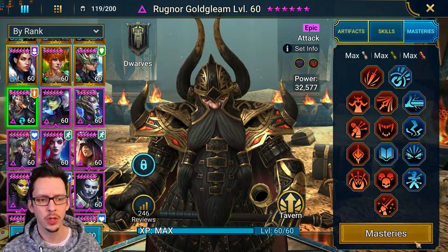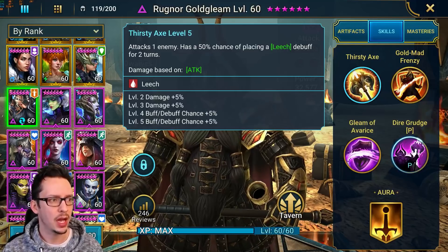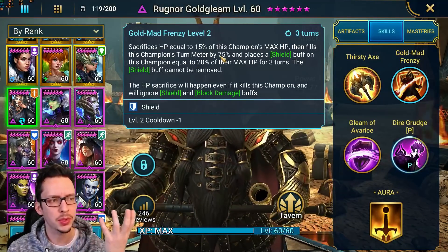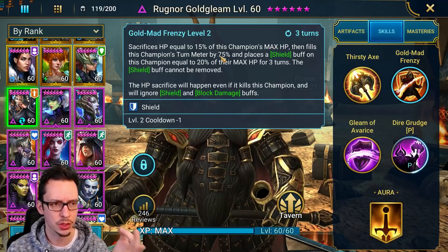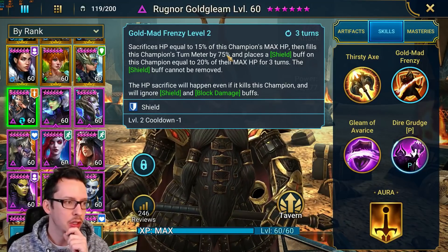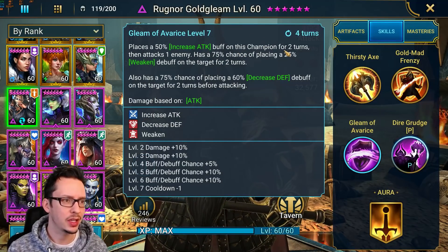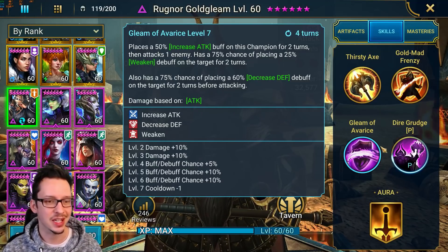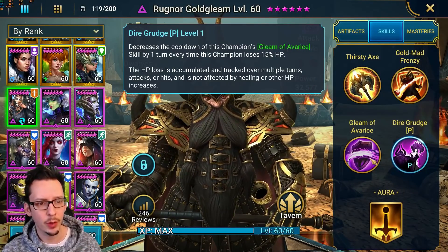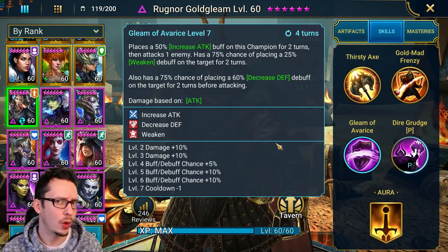As for Rognor Gold Gleam, we have War Master and the Support Tree — perhaps he's using him elsewhere as well. We have a one-hit attack A1 with Leech debuff, fully booked. Here's what I meant by this skill: if you're able to tune this so he always takes his extra turn after the stun — though it's 75%, not 100% — is there a way to do that? That was the big question. Let me know if you found a way to get this to work. Then here's the skill we really love: 100% chance of applying weakened and decreased defense. And then the passive, which reduces the cooldown by one turn of Gleam of Avarice.